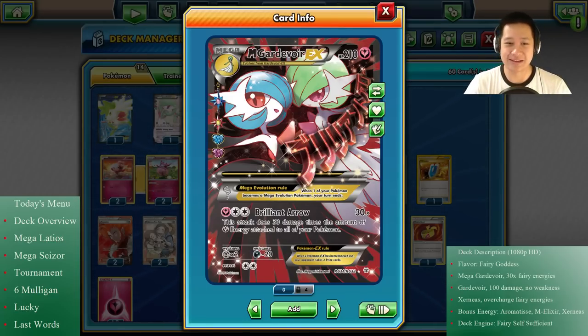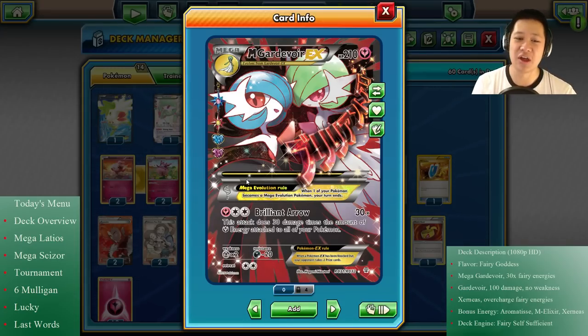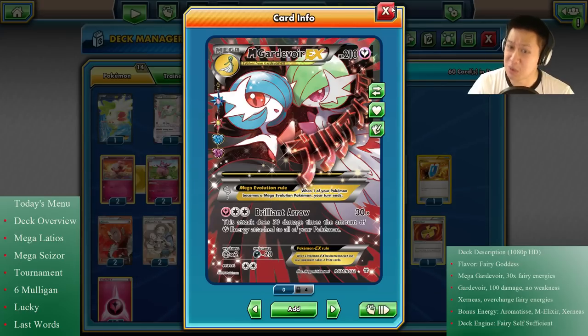Let's get started. Mega Gardevoir got reprinted for the Generations expansion and she's just the same card but looks a lot better now. Same ability - she has this attack where she takes all the fairy energies from your side of the field and boosts her damage for her Brilliant Arrow. For every fairy energy on your side, it does 30 damage. The biggest goal of this deck is to get six energy cards, which allows you to KO both EX Pokémon in the game.